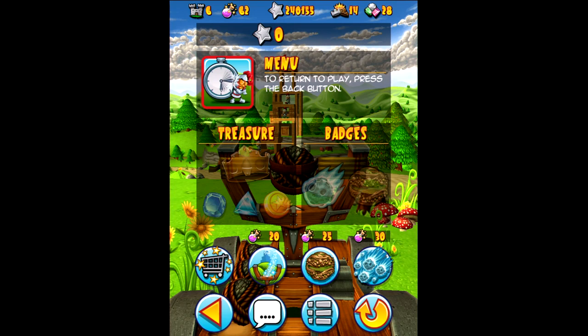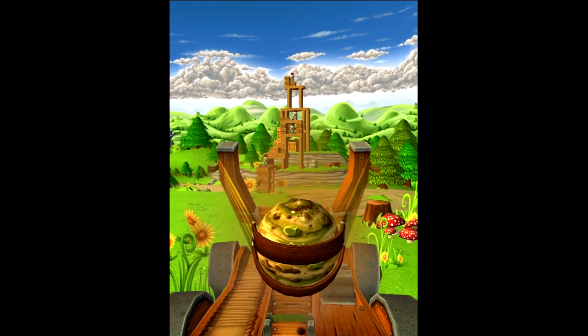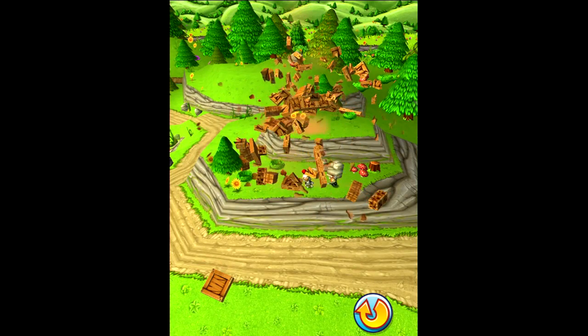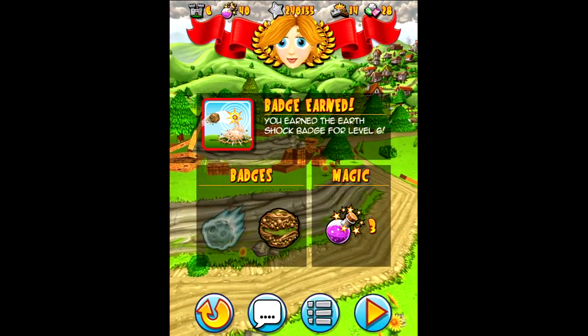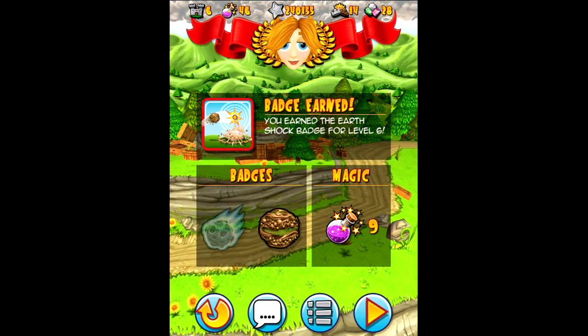Also on this pause menu, you have two different boulders. This boulder will actually cause an earthquake. You just pull it back, let it go, and when it gets close, you tap. And you have a little shockwave. You can see right there, I earned a badge for the level — so this is kind of like the eagles of Angry Birds.